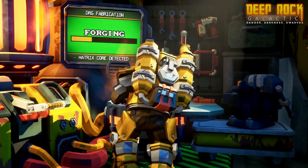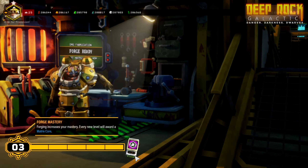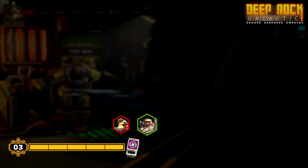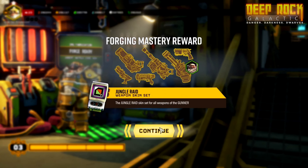They also added something new to the forge. When you completely level up your mastery and gain a matrix core, you can now pick between two dwarves. Now if you're trying to max out a certain class with overclocks or cosmetics, this is going to be the way to go, and I think this is a super beneficial add-on to the forgery.